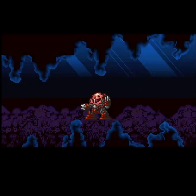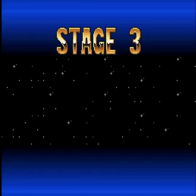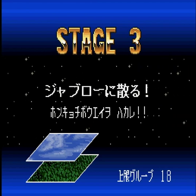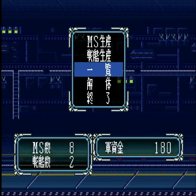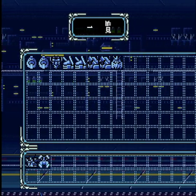続いて、宇宙世紀0079年11月30日、オデッサの戦いで敗れたジオン軍は、南米の連邦軍総司令本部基地ジャブローへの攻撃を勧告する。上空からの降下部隊とモビルスーツ部隊が、今ジャブローに集結しつつあった。シャアのズゴック、赤鼻のアッガイ、ゾックなんかも出てくるステージですね。